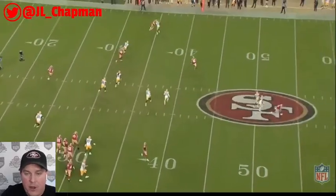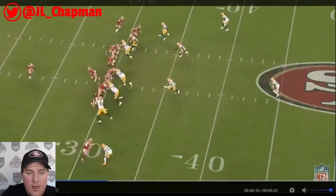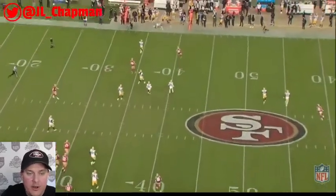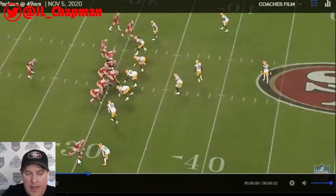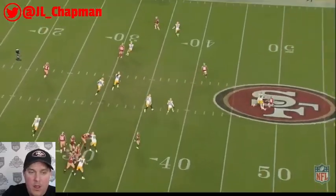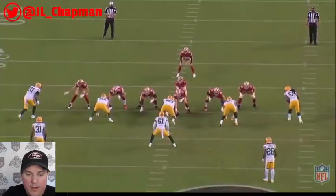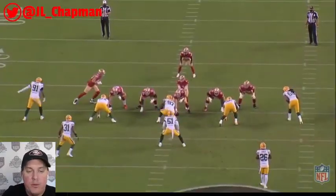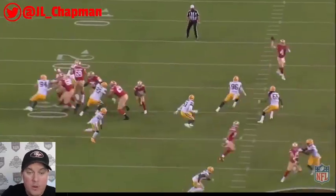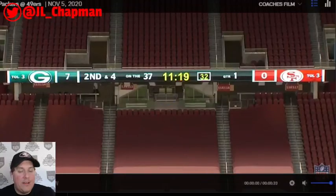Richie James gets a nice little arrow route off the outside — he had an incredible game, nine catches, 180-plus yards. You can see how Kyle Shanahan scripts plays better than anybody else in the NFL. His scripted series is always effective — you move the pocket, basically a bootleg. Nick Mullins flows one way, comes out the other, quick bootleg pass. Nice catch, bringing it to second and four.